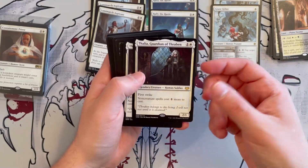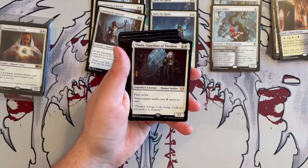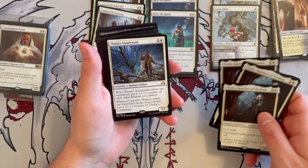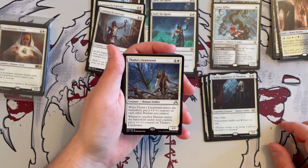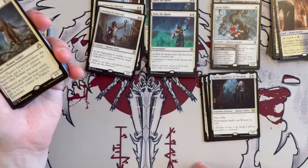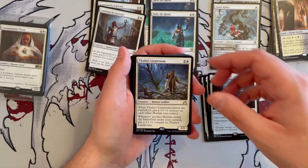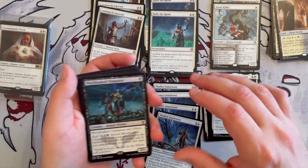Then you get Thalia, Guardian of Thraben — an insane card with first strike, a 2/1 Human Soldier for one generic and one white, and noncreature spells cost one more generic to cast. Really, really strong — one of the moving pieces of this puzzle. Thalia's Lieutenant is a 1/1 Human Soldier for one generic and one white. When it enters the battlefield, you put a +1/+1 counter on each Human you control, and it's all Humans here. Whenever another Human enters the battlefield under your control, you put a +1/+1 counter on this creature. Really good — you get four of them.